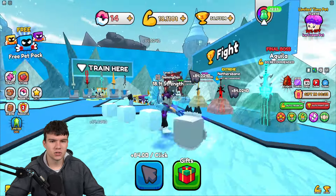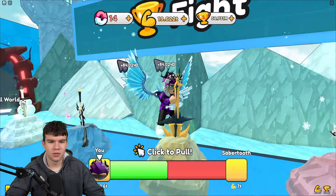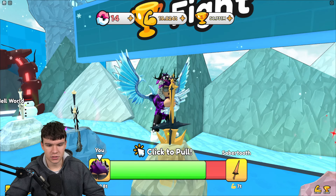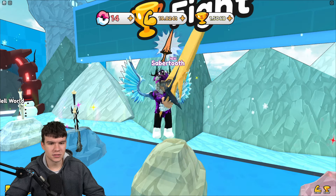Let me know what you think I should do. We're on 18 trillion right now. Let's at least pull this saber tooth — we're going to easily pull this thing because we're a lot higher strength. There we go! Nice and easy. We've pulled that saber tooth.